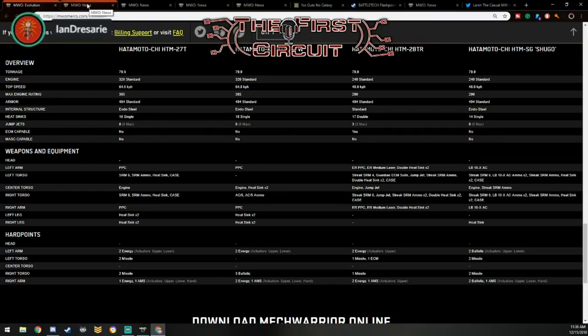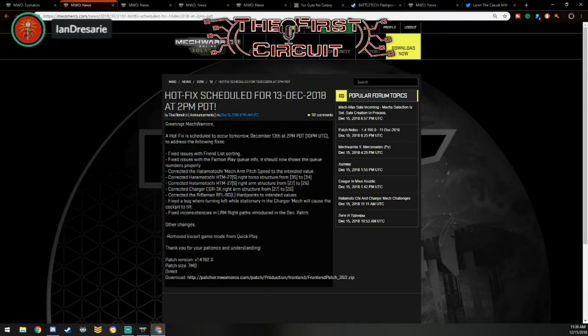For the hotfix, the best thing I noticed about it is the wording. Last time when Escort was removed, there was a whole sentence explaining everything. This time we just get a single sentence: 'Removed Escort Game Mode from Quick Play.' Just poof and it's gone. The reason is, during the MechCon Q&A, one person asked to have it removed because everyone hates it. Russ took it to heart — he looked towards Paul, Paul looked towards him, they had that nod like 'get rid of it.'